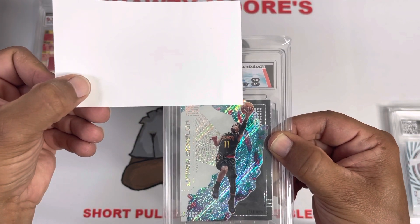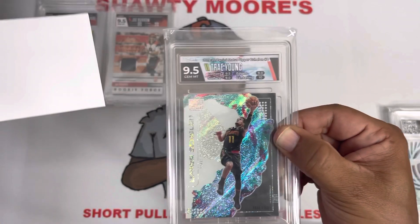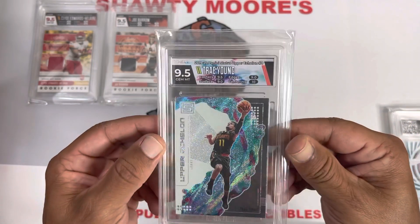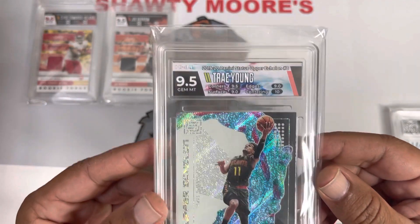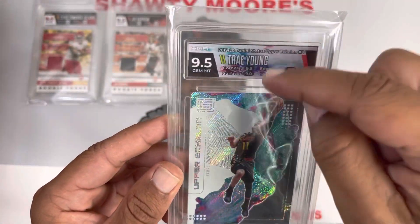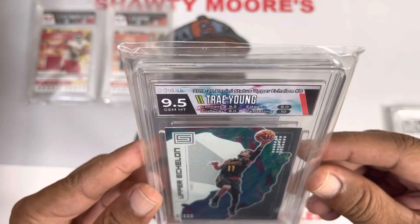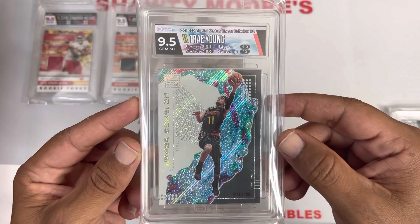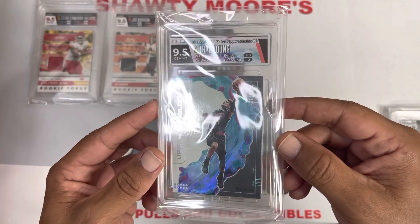Let's take a look at this custom label. We got a 10 but only a 9 on our edges, and a 10 on the centering. Corners and surface: 9.5 on the surface, 9 on the corners — for a 9.5 on the grade. That's a pretty cool looking slab. I like it — a little bit of blue and purplish, black, and kind of an off-color there. I like that slab a lot. Tell me what you think of that one — very nice looking slab for the Upper Echelon Trae Young. I'll take that all day.